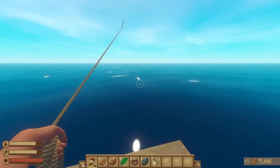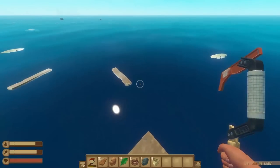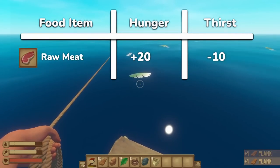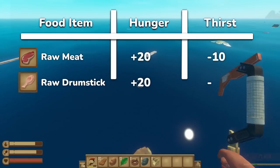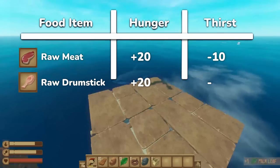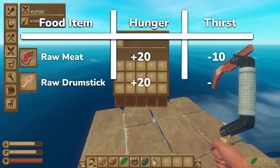Pretty much all of the raw meats take away 10 thirst but grant some food depending on the specific item. Raw meat only takes away 5 thirst, but if you absolutely need to eat a raw meat for whatever reason, raw drumsticks are absolutely your best bet. They grant 20 food points without removing any thirst, which is actually directly on par with cooked herring and pomfret.